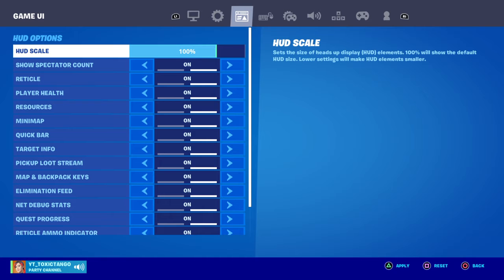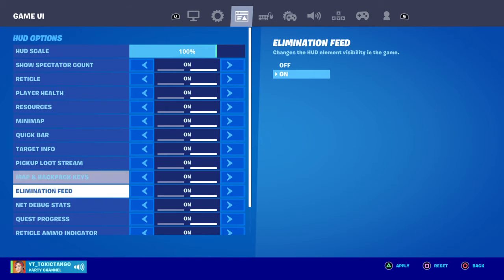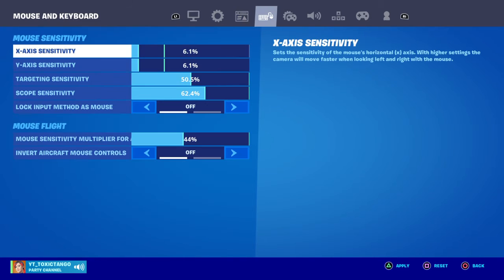The HUD scale is at 100. This is all mine. I won't go through the whole thing — this is my mouse and keyboard because I do use a mouse and keyboard.